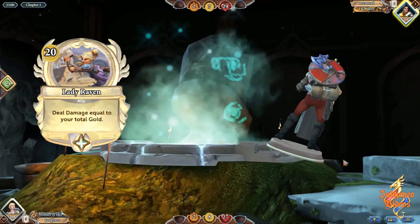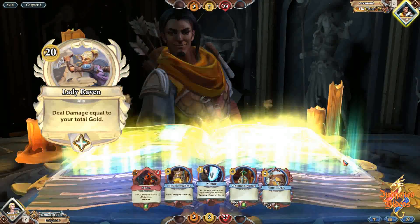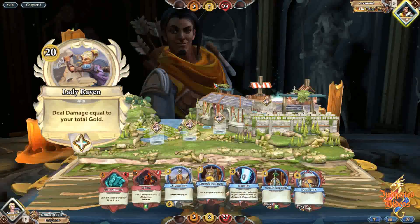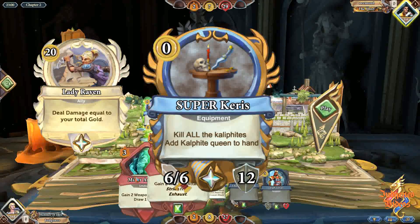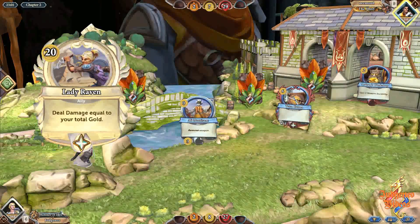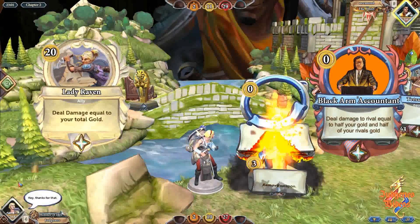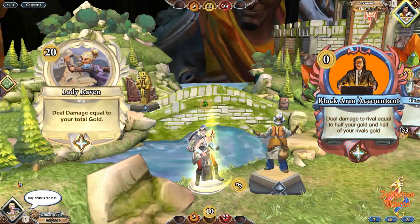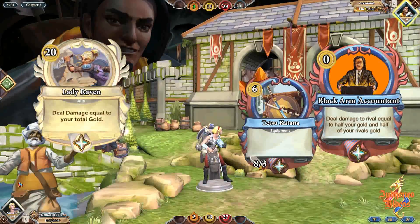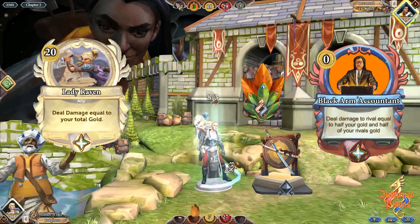In Runescape, Lady Raven is the leader of the Varrock Black Arm Gang and wields the mighty Keris Sword. So it might make sense for her card effect to be related to one of these two features. That leaves the Black Arm option — so let's make Lady Raven give a Black Arm Accountant. By the way Jagex, if you use the exact name of this card, I expect royalty payments, I do have a trademark pending. Each Accountant — you can either get one or two — would have the effect of: deal damage to your rival equal to half your gold and half your rival's gold.